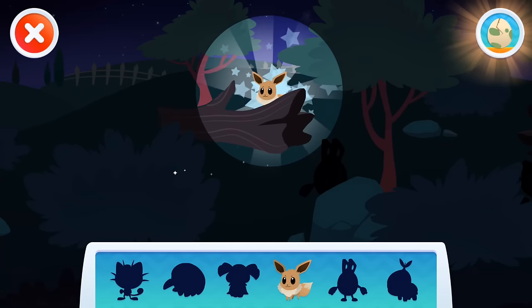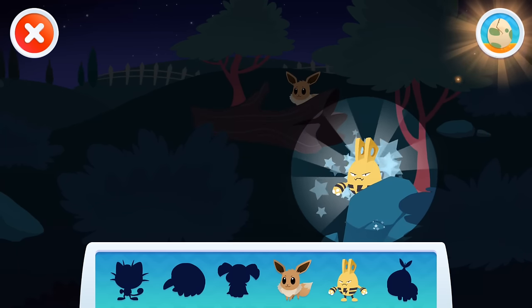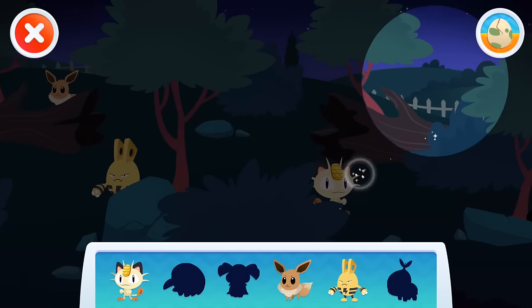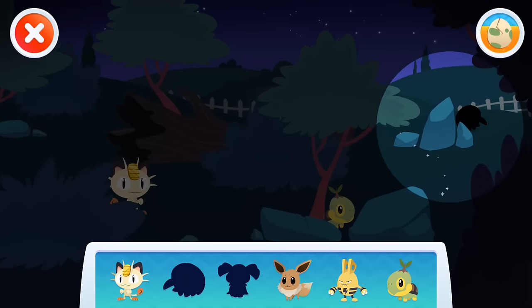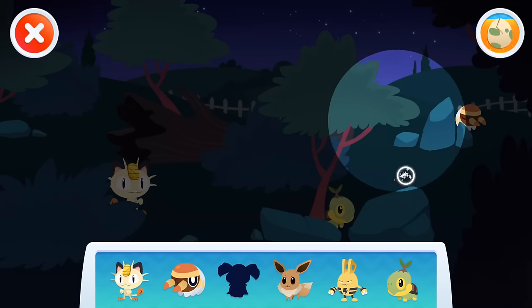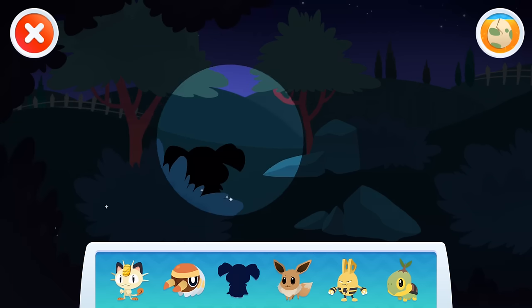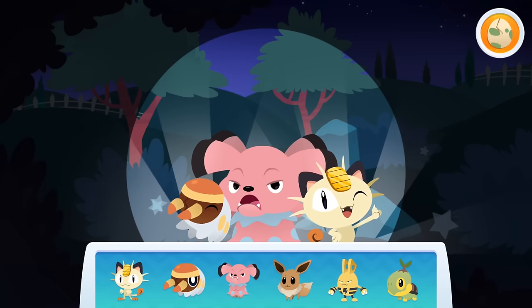Great! You found Eevee! Nice job! You found Elekid! Look! It's Meowth! Great! You found Turtwig! Nice job! You found Grubbin! Nice job! You found Grubbin! Look! It's Snubble! Snubble! Great! You found all the hidden Pokémon!